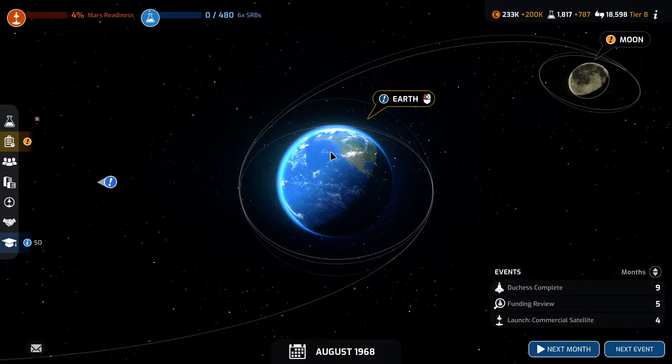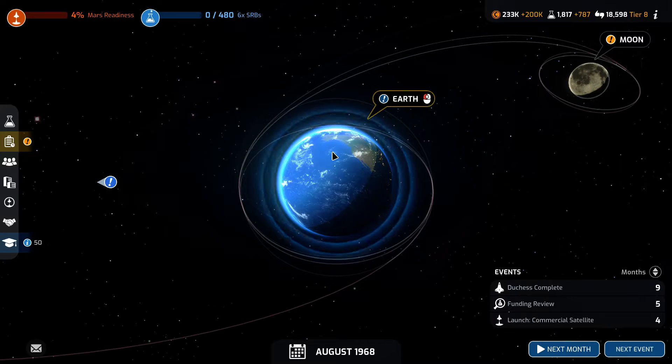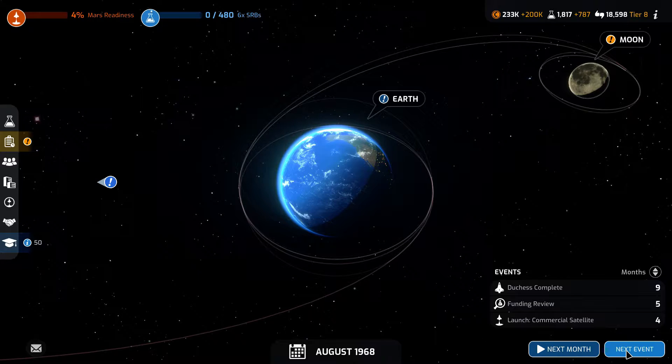What is up everyone? We are back with another episode of Mars Horizon — episode eight. Last episode we left off landing the first man on the moon, and then right at the end we started our last research of the supplementary SRVs. So for this episode we're going to head and start off and go ahead to the next event.